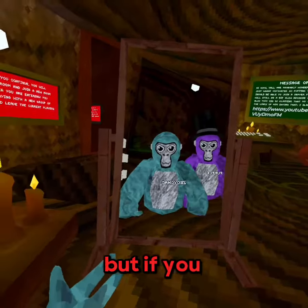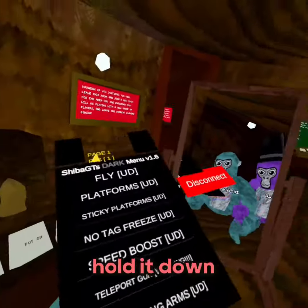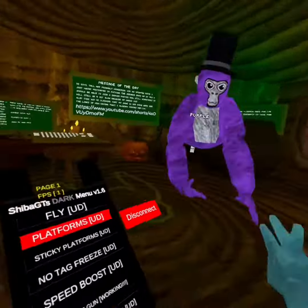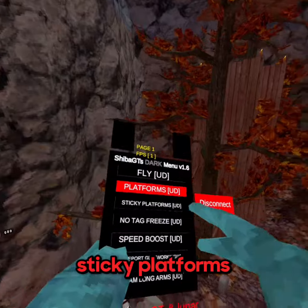If you click X on your controller, you can disconnect from the lobby. Public lobby connects really quick. We've got steam long arms and platforms. Let's go out here and show it - we've got sticky platforms too.